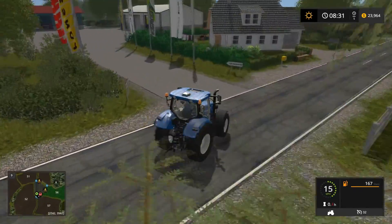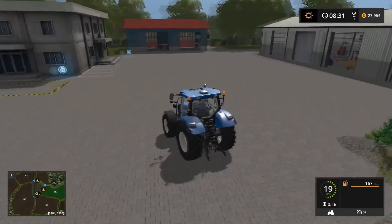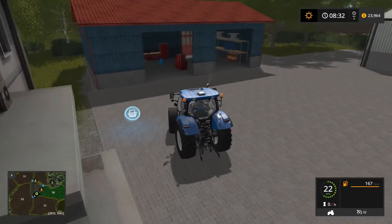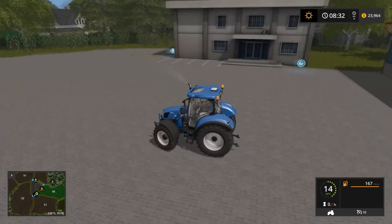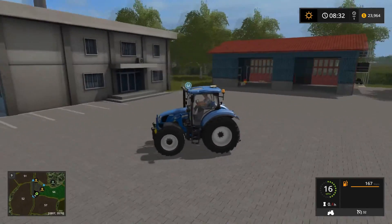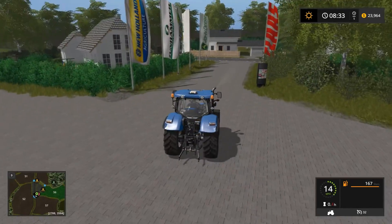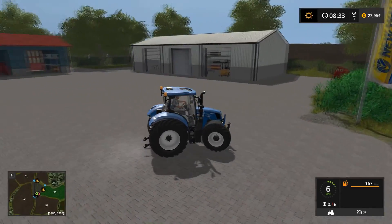Big driveway — a semi should be able to handle that with the low boy. It looks okay back here, could be a little bit bigger but that's okay. Here's our store — nothing too fancy, just a general building. And I think that's pretty much the map.